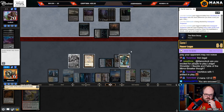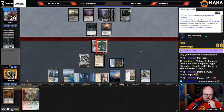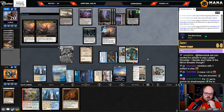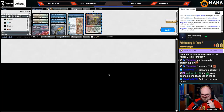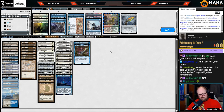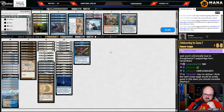I'll block with my 13/13. They have another Invoke Despair. Just sack this — they just killed me with Sign in Blood. Dead. I've read the bikes and you know, once they cast Thoughtseize I lost.